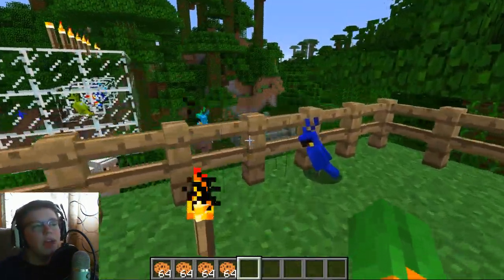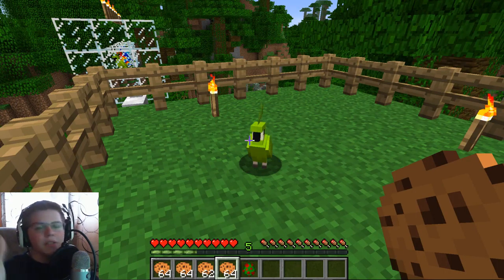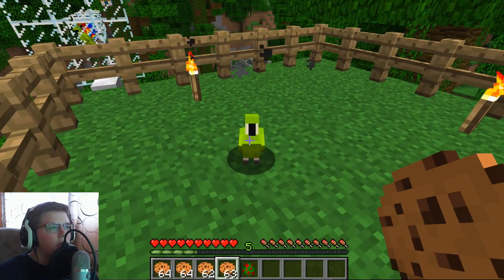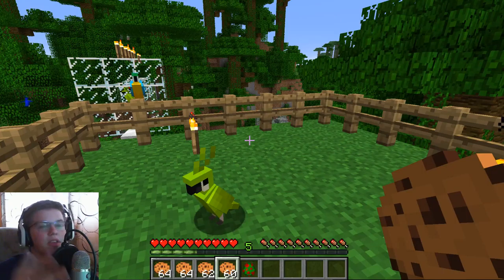As far as I know, they are not hostile, but can be tamed with cookies. Let's use this green bird as an example. If you right click on it with a cookie, they'll eat them until you get a burst of hearts and now they are tamed.